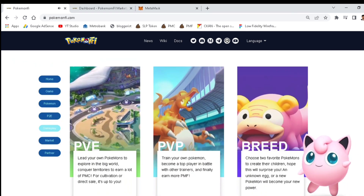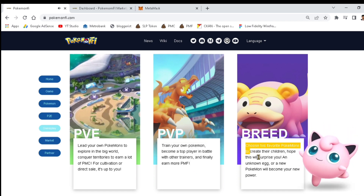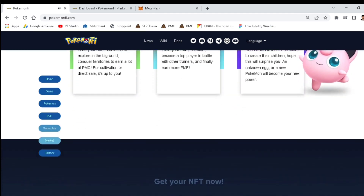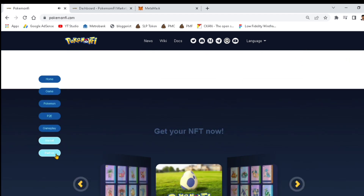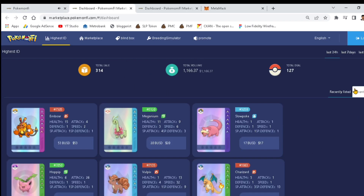Let's head into the gameplay of Pokemon Pie. There are three gameplay systems: the PBE or Adventure, the PBP or Arena, and also the Breeding system where you can choose two favorite Pokemon and create their offspring. Let's also check their marketplace where you can see available Pokemon and their attributes and prices.